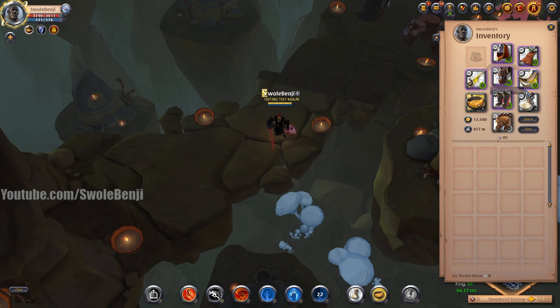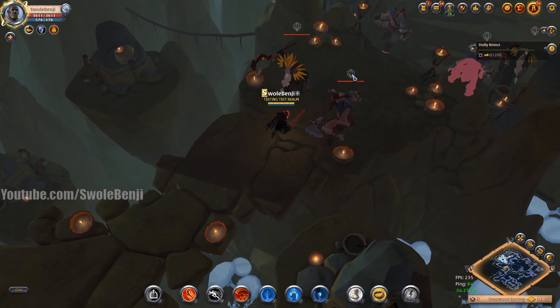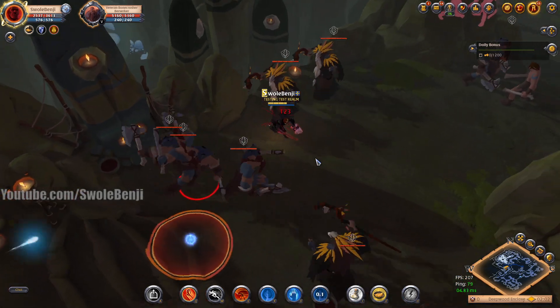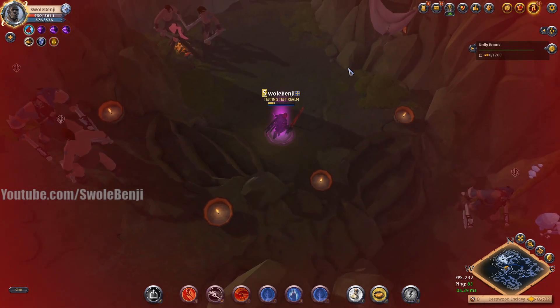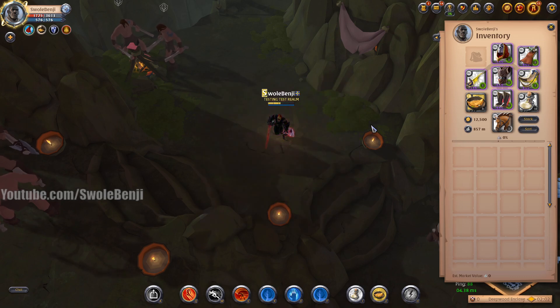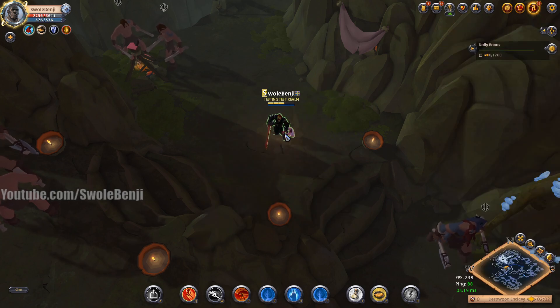The invisibility potion is more of an emergency option — for when you have no cooldowns and you're about to die. And the undead cape: let me show you what it does. I'll aggro everything — say a player's chasing me, this would be absolute death. Undead cape activated — now I'm invisible for quite a while, regenerating health because I'm out of combat, and I'm safe. The undead cape just saved my life. No other cape does that. They're a little expensive, around 120,000 silver for a tier 4 flat, but it's absolutely worth it.